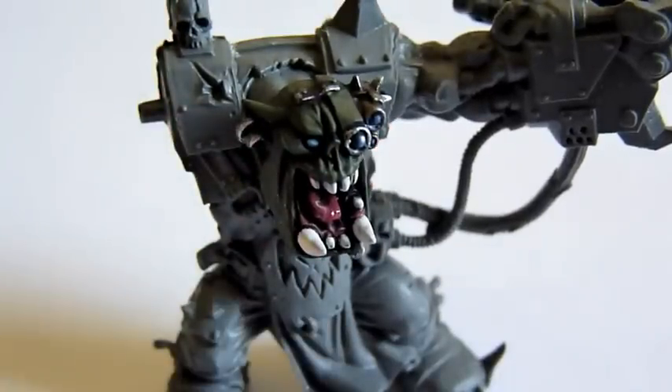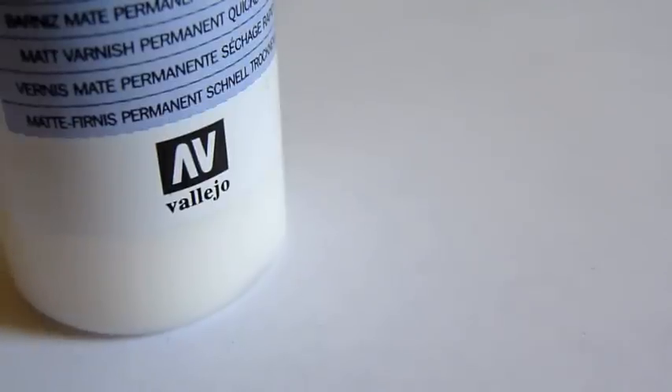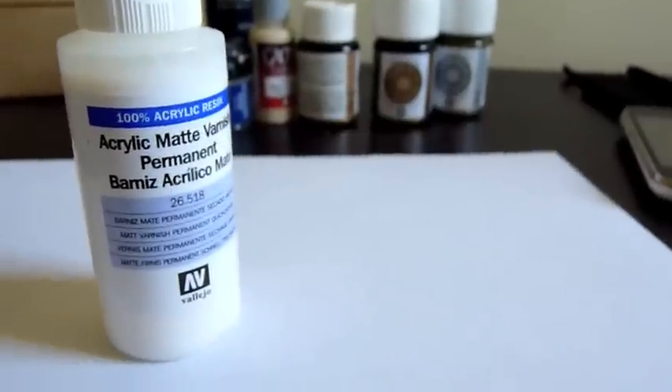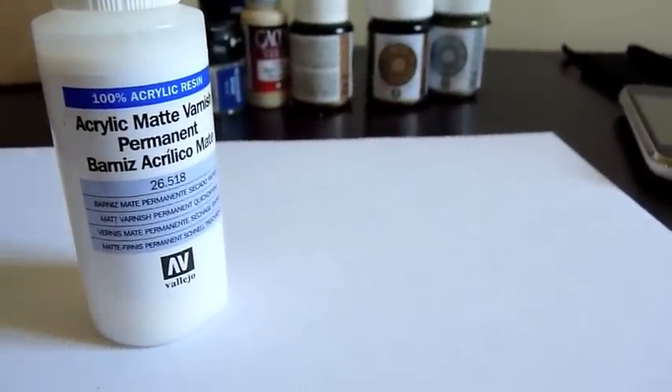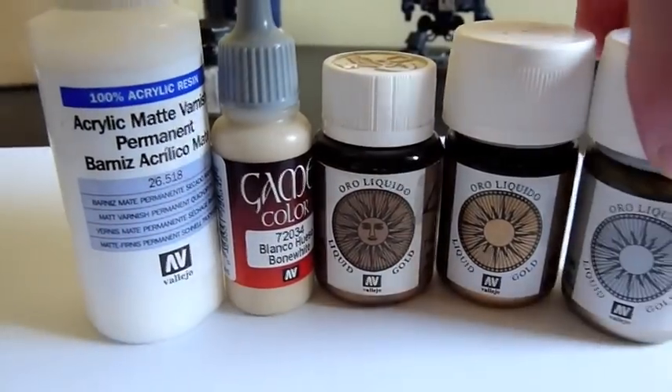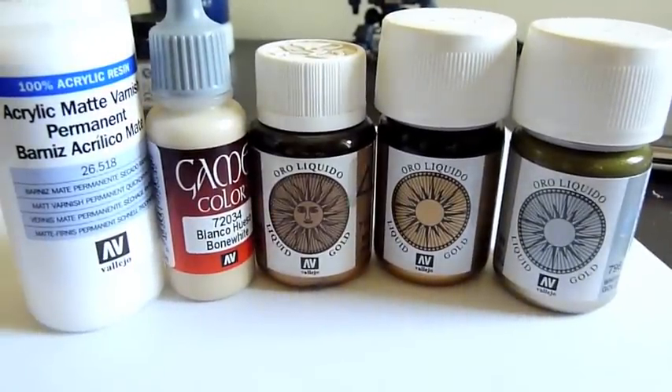I'll be using some of Kata's tutorials and the recent Awesome Paint Jobs tutorial. I've also been getting a few orders from Maelstrom. I saw the latest video — I think it was a Necrosphinx or something — and he's been using these Liquid Golds. Now, as much as I like the Shining Golds from Citadel, I just don't think it applies well to the model, so I thought I'd give these a crack.